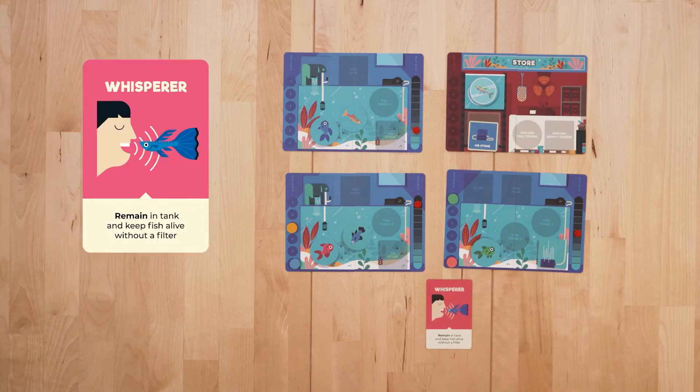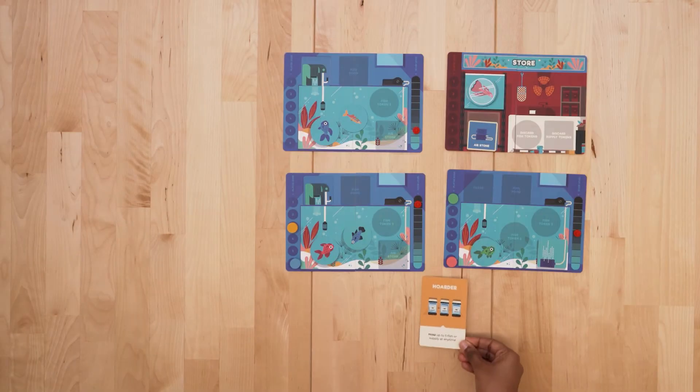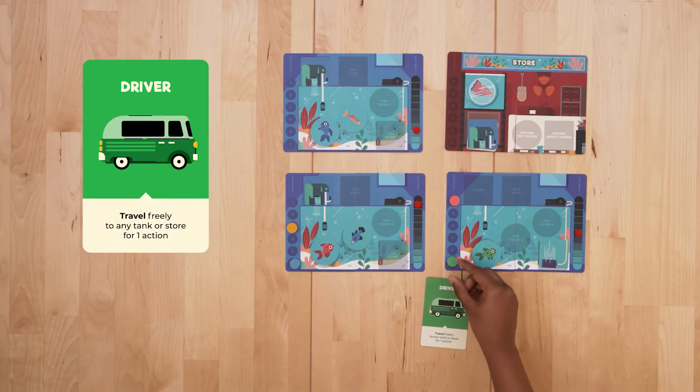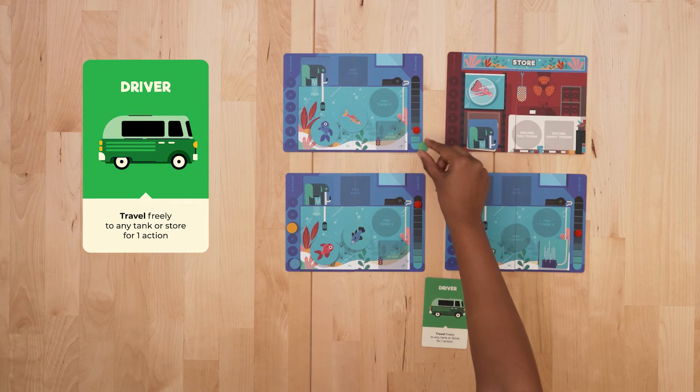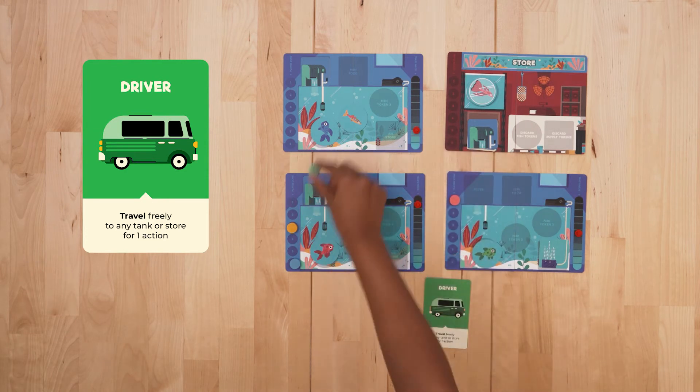Whisperer: You can keep fish alive even if the tank has no filter when you remain in that tank. Hoarder: You may hold up to 5 fish or supply tokens at any one time. Driver: Travel freely between tanks and store for 1 action. You need not follow the game direction of clockwise or anti-clockwise.